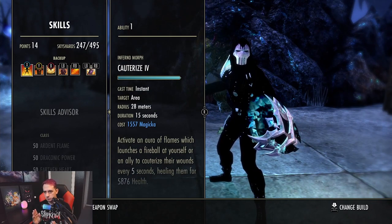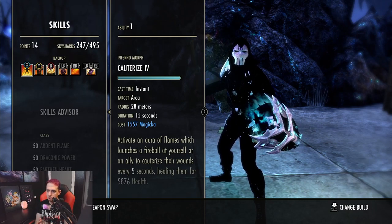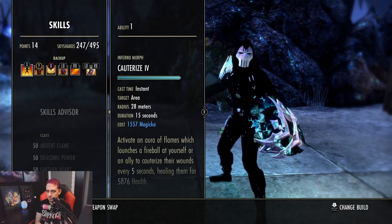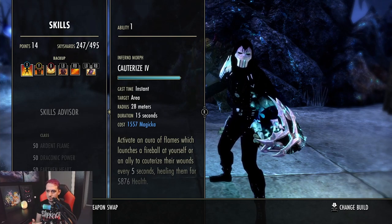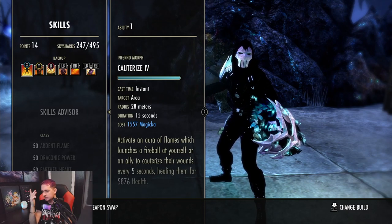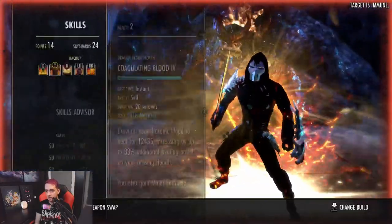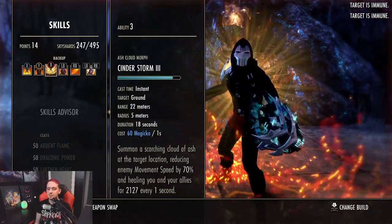Back bar: cauterize. This is really good healing over time. I tried running vigor but vigor just costs too much. Since you have a shit ton of Magicka and Magicka recovery anyway, I just go with cauterize. It's a pretty nice heal, especially when it crits. Dragon's Blood — this is your oh-shit button. You should not be spamming this unless you are in dire need of a heal. It does go pretty high on tooltip — it's like 12.5k on tooltip without any passives.